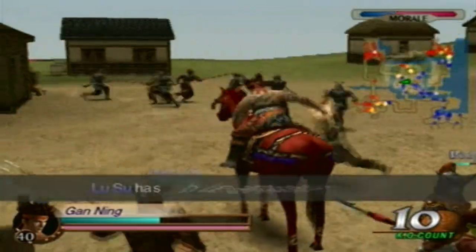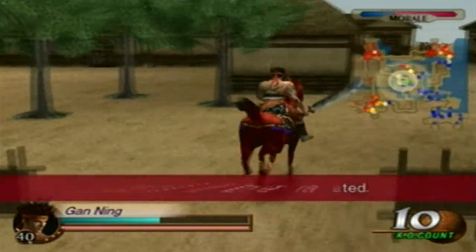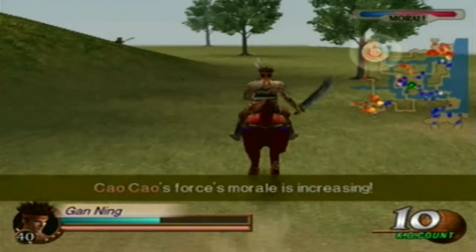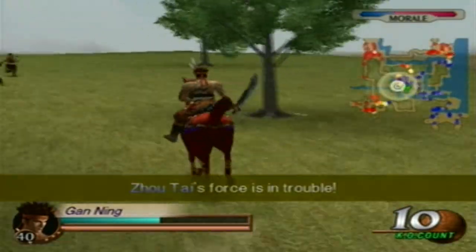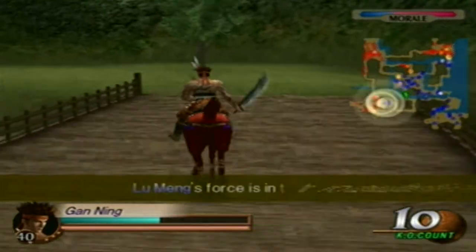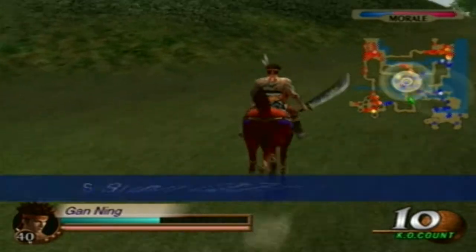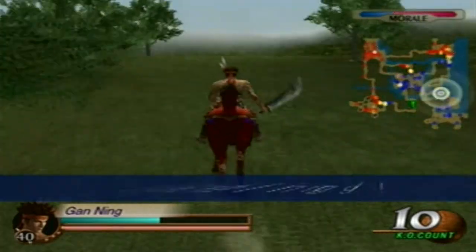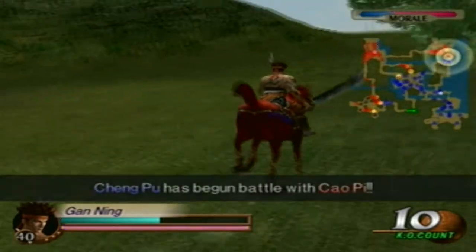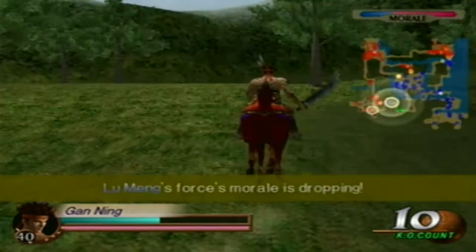The supply unit is heading south from where Lu Meng is, going downwards towards Lu Meng. Now you can play the level normally, but just make sure you destroy that supply captain, because if you don't then you're not gonna get the fourth weapon — plain and simple.